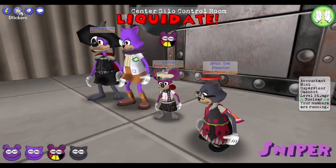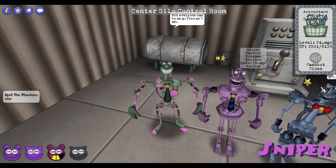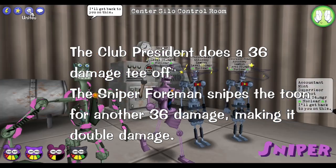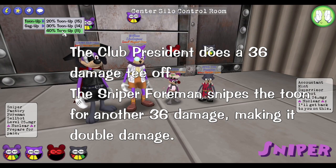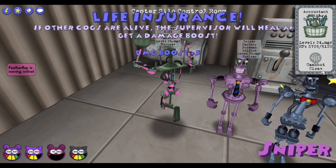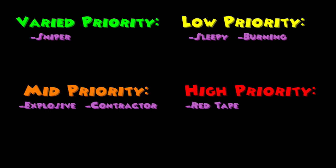The Sniper Foreman has 900 HP and will double the damage done on any toon that has reward cooldown. As an example, if a toon on reward cooldown gets hit by a 36 damage tee off by the Club President, the Sniper Foreman will snipe that toon for an additional 36 damage, which can very quickly stack up as he can activate this multiple times per turn. This cog will go into the varied priority section — if no one is on cooldown he won't really pose any threats, but if everyone is on cooldown you might want to consider killing this one as soon as possible.